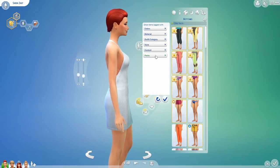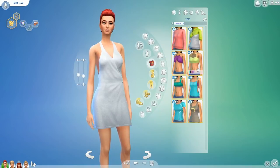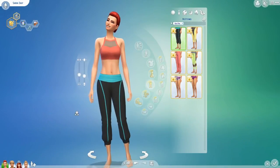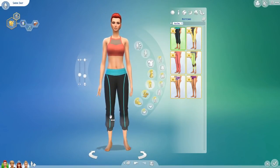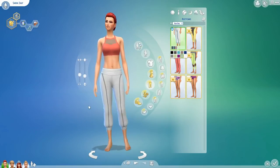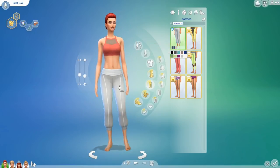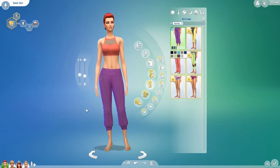Moving on to bottoms. Yoga pants first — they look very poofy and have a 60s/70s feel. I don't have a colour that matches this top exactly, but you could get away with white. The colour combos are a little tricky — you'll have to find things that match the swatches. Then another pair of yoga pants — I like the creases at the knees and the little crop details, available in a bunch of colours.